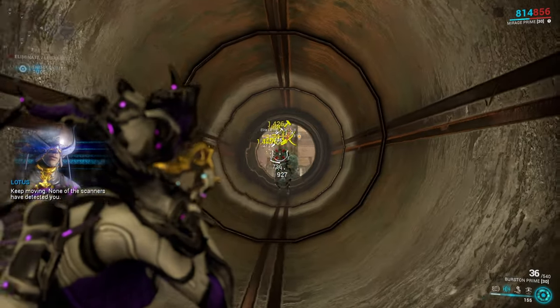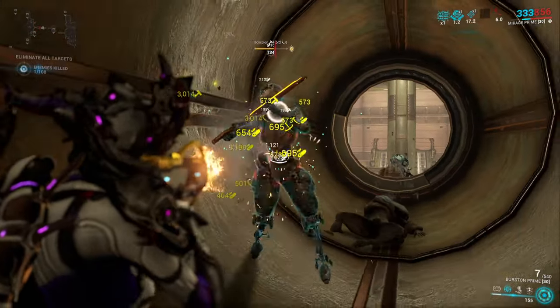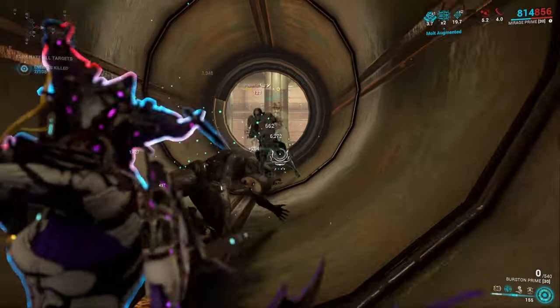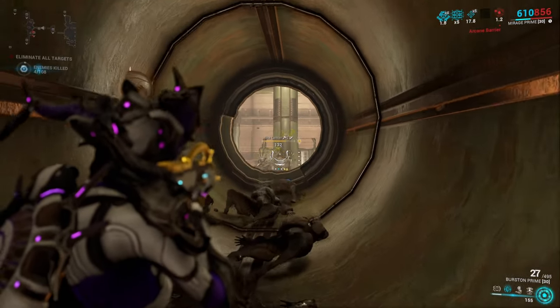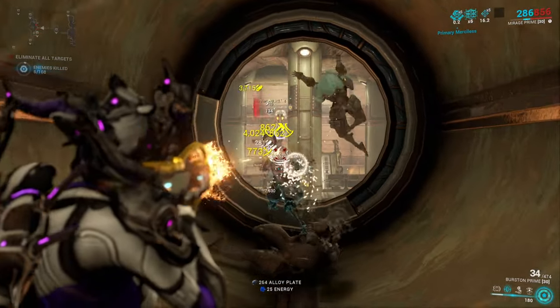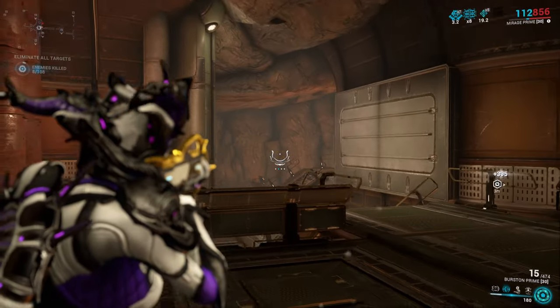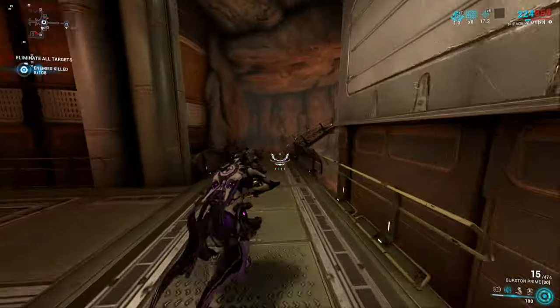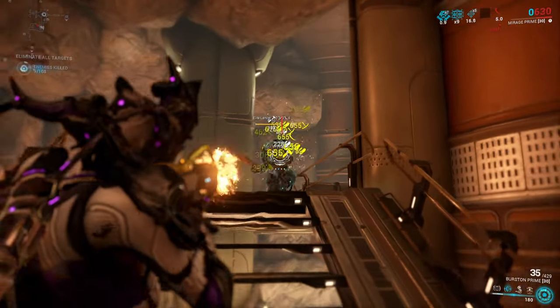Burstan, a burst fire rifle designed for precision and deadly efficiency, is a testament to the ingenuity of the Orokin. Burstan's burst fire mechanism allows for quick and accurate shots, making it an excellent choice for mid-range combat and headshots. With its three-round burst it ensures every shot counts. Due to the fast fire rate and high accuracy, filling up the Incarnon meter should be really easy, but you will have to aim a bit.